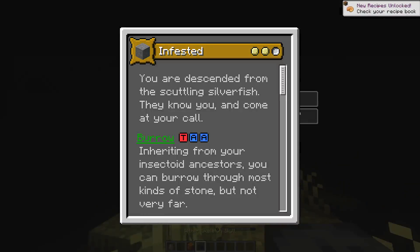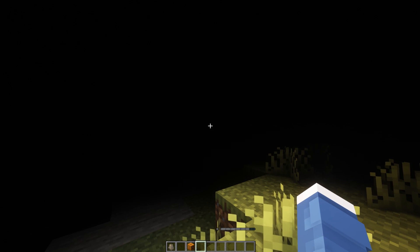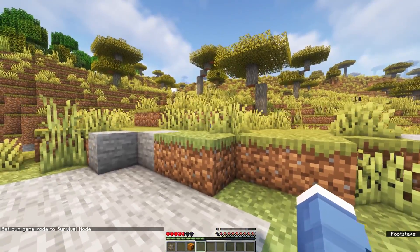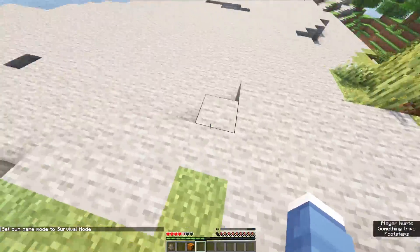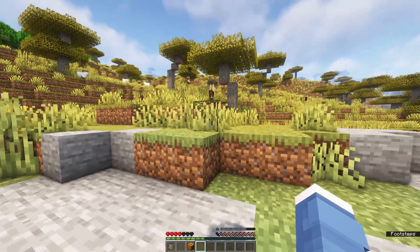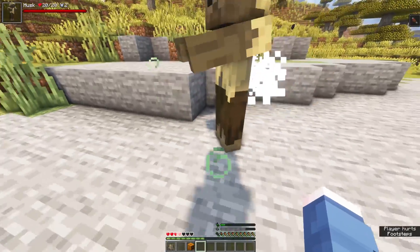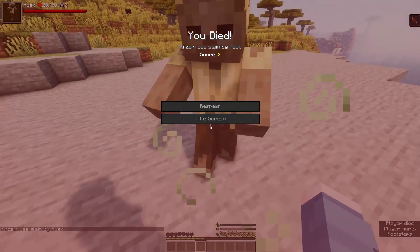Next is the Infested origin, descended from the scuttling silverfish, sharing many of their aspects. You spawn deep underground in stone, and you can burrow through stone throughout the entire world. You'll want to do this consistently, because spending an extended time outside of stone causes you to slowly deteriorate and eventually die. It takes a while to decrease, so as long as you return to stone occasionally you'll be fine. On the surface you'll be blinded unless wearing a pumpkin head or a mob head — an easy one to get is a wither skeleton skull.